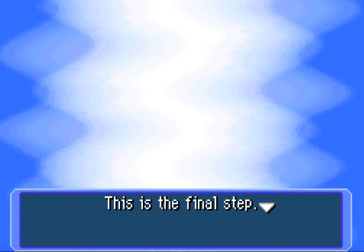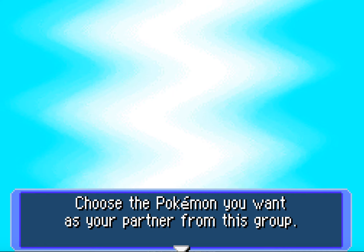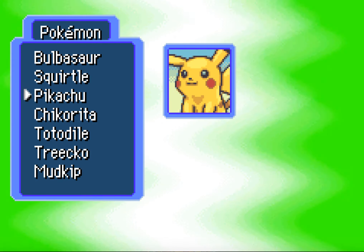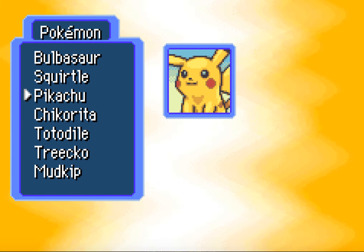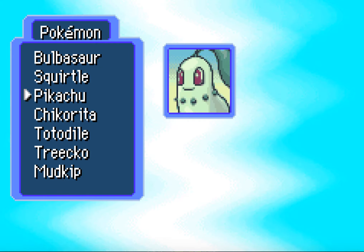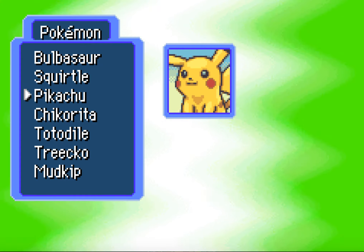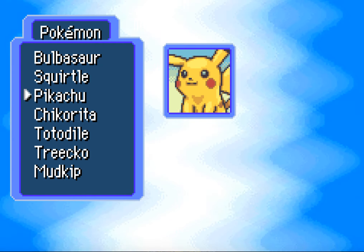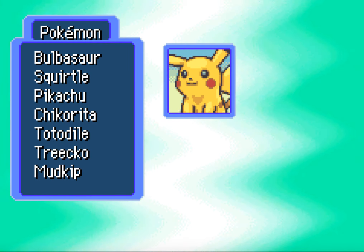This is the final step. Who would you like to have as a partner? Choose the Pokemon you want as your partner from this group. Bulbasaur — nobody likes fucking Bulbasaur. Squirtle. Pikachu! I'm gonna try to do some voices in this Let's Play, just so you guys know. Not Chikorita, not Cyndaquil, not Totodile, not Mudkip — I'm gonna have to go with Pikachu. My man Pikachu! I need some feedback, because I don't know if the voices are actually decent. I'm gonna try to give each character their own voice.